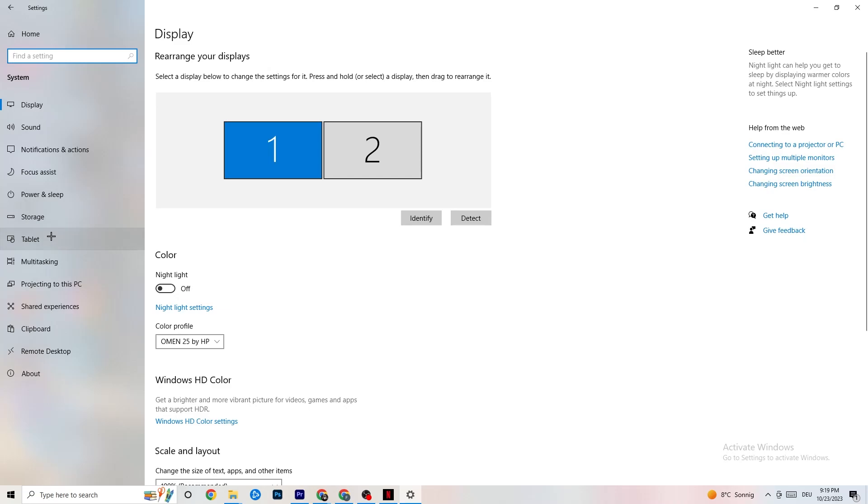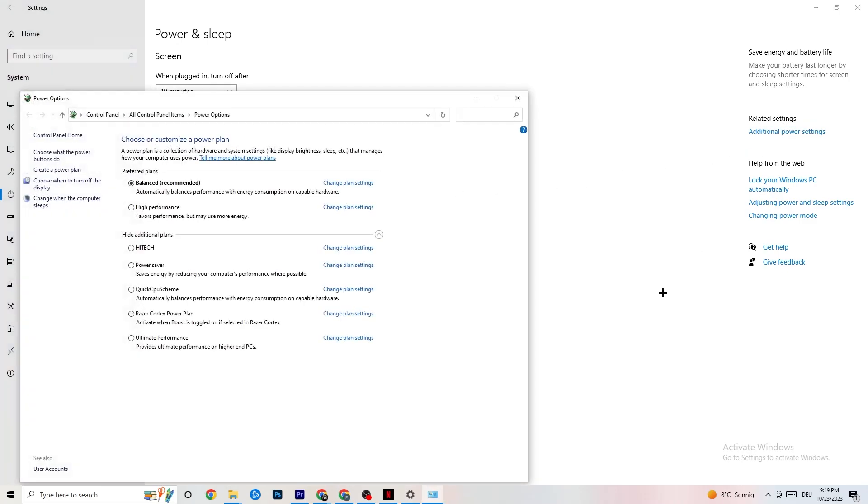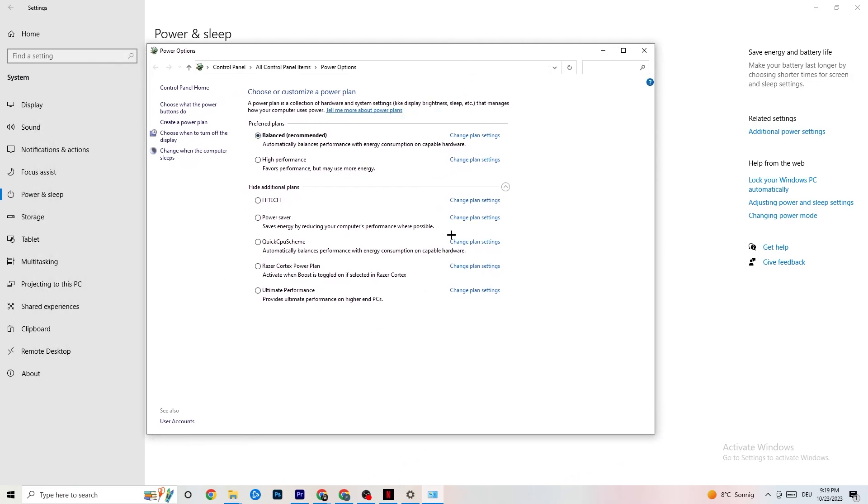Go back and click on Power and Sleep, then click on Additional Power Settings on the right side. You can choose from plans like High Performance, Power Saver, and others. I can't tell you which is the best one — you need to check it for yourself. Try High Performance or Balanced and see which works better with your PC.